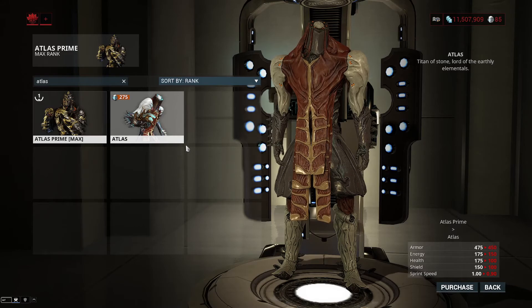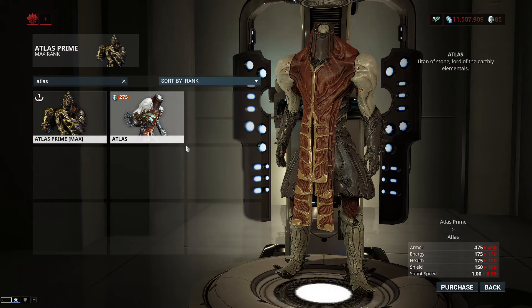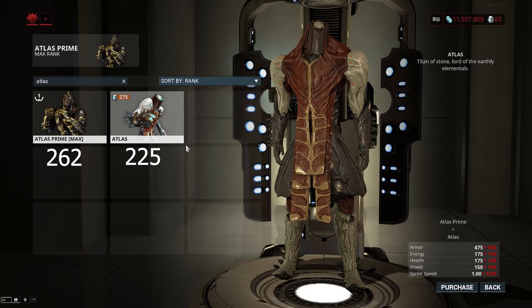Atlas has a decent energy pool, looking at 150 for non-prime and 175 for prime — a 25 point difference. It's a pretty good bonus, so the prime will be at a total of 262 energy, while the non-prime is at 225.